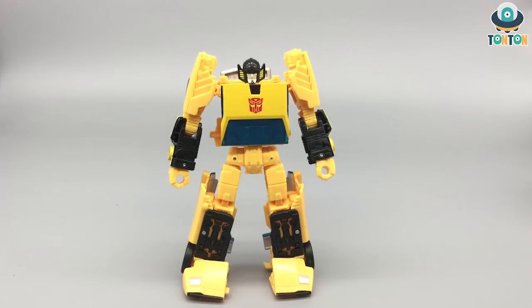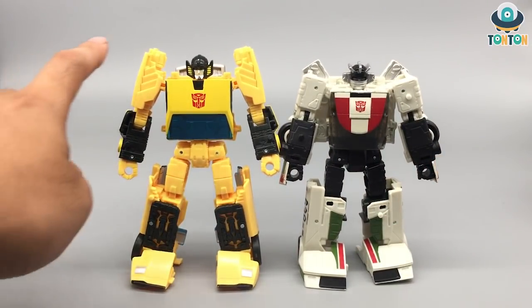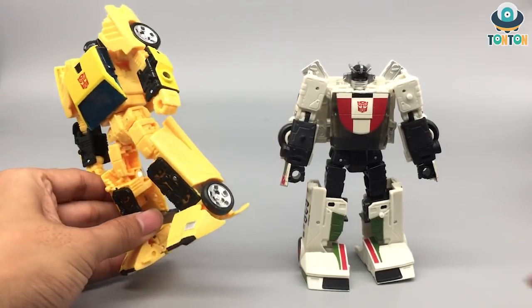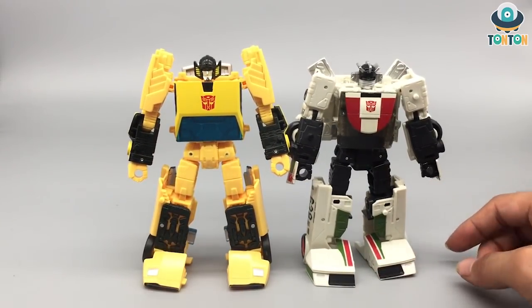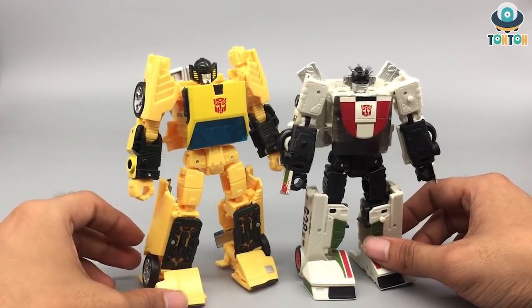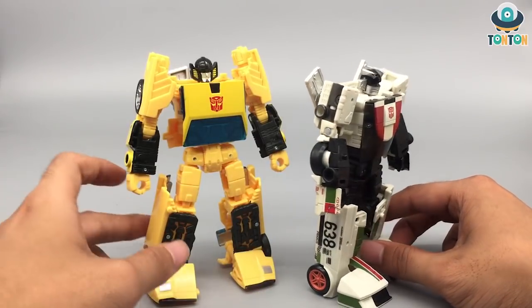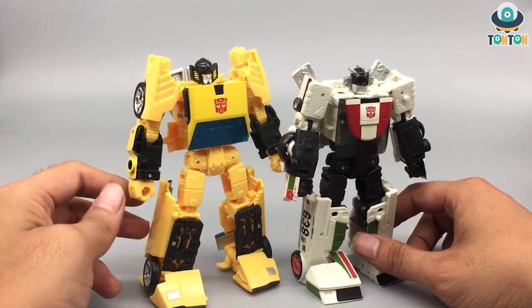Many of you compare this guy to Wheeljack, so I'm gonna bring Wheeljack in so you can see. Sunstreaker is a little bit taller than Wheeljack — I think that's because of the legs. The arms are also an improvement, because with Sunstreaker's design they don't have to stick to that design of Wheeljack with the wheels on the arms, which is really awkward. And you also don't have those massive hand guards on the arms. So I think this is a really great robot mode.